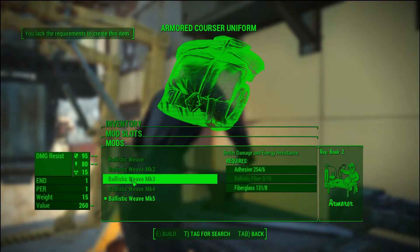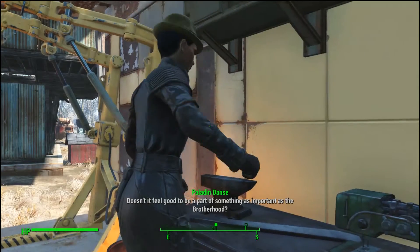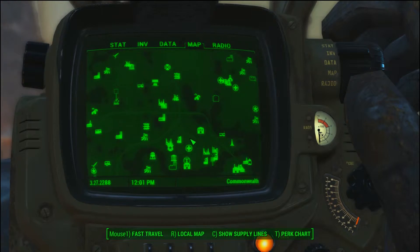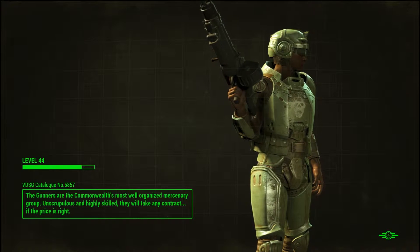I'll show you where. First you need to go to the Institute — unless you've looted one by killing one of them. You just go to the Institute, teleport in, and it's pretty much right where you port in. You can get the uniform from the vendor there.